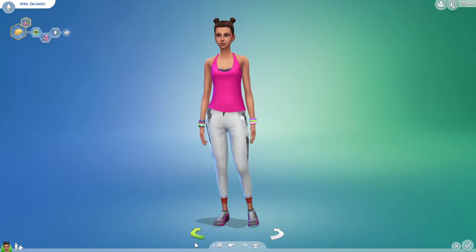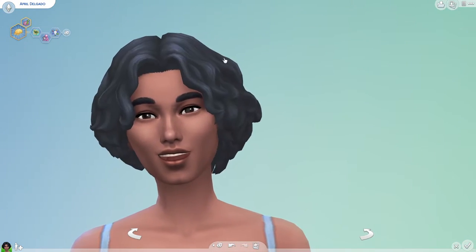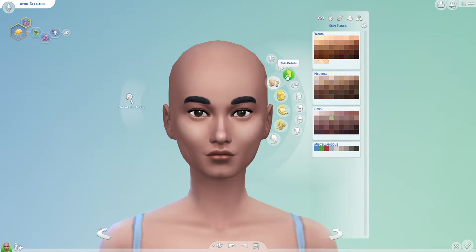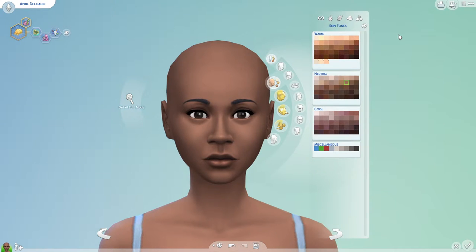Then, just because we can, we are gonna randomize the whole sim three times. This is new April — we are gonna remove her hair and go to the face and randomize everything we possibly can. I guess it took from every possible option. We can randomize the face, but that randomizes the whole skin tone and everything.